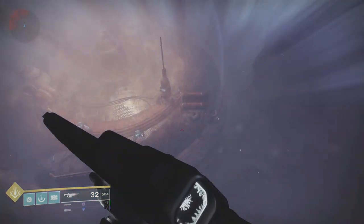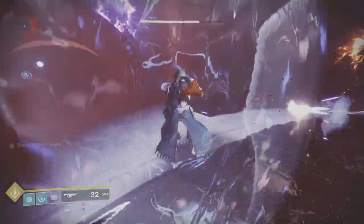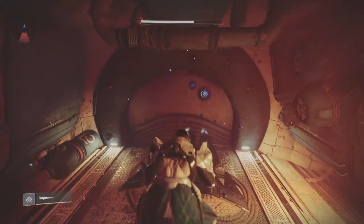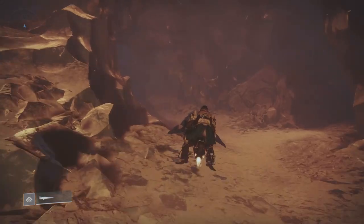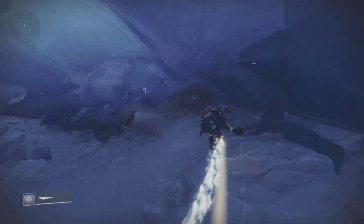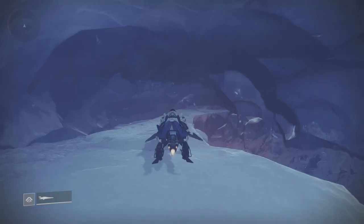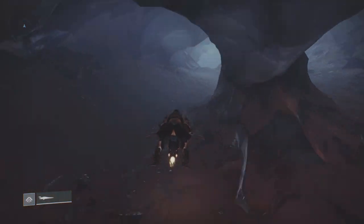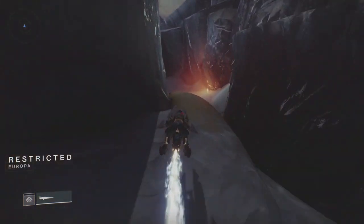Now we're making our way to the second chest. You want Salvation's Grip on — you can change here and make sure you've got the right subclasses. On Titan, put Code of the Missile, Middle Tree Striker, and Salvation's Grip on. On Hunter, you want Stasis with Salvation's Grip. Now we're just going to spiral down to Grip Security, which is the first encounter. Take your Spiral into Grip Security because that's how we're going to get out of bounds to reach the second chest.